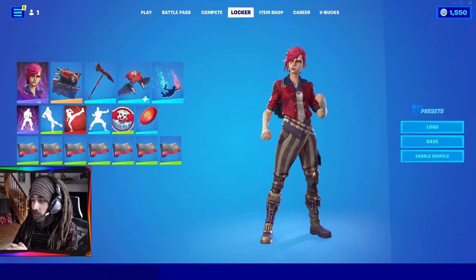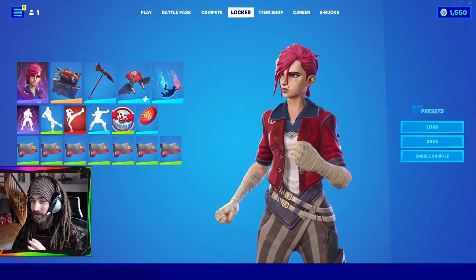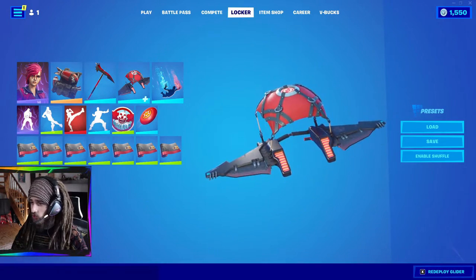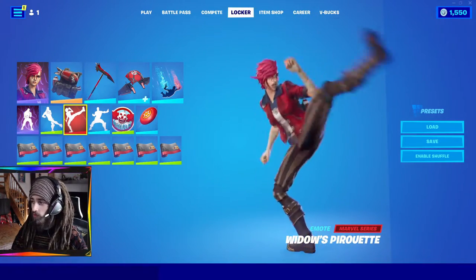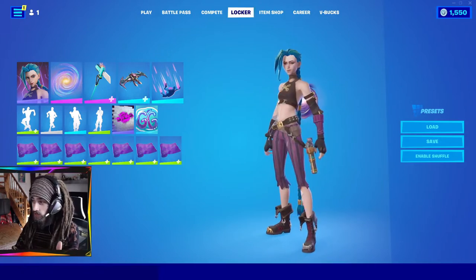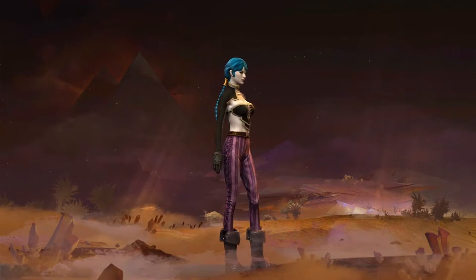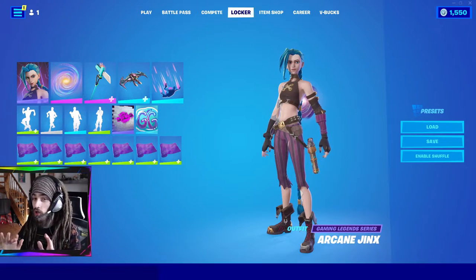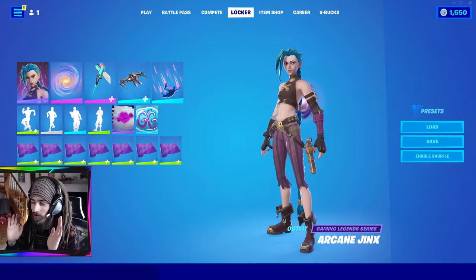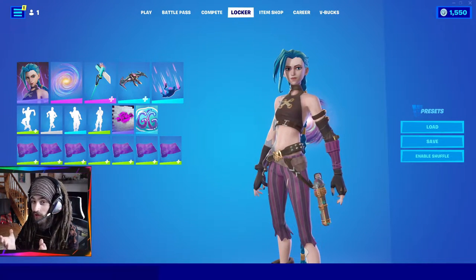I've never played League of Legends at all — it's kind of crazy that I have the skin in my locker — but the Arcane show on Netflix is so good. I went with a little red theme for Vi, and I'm going to make sure we have some emotes to beat up everyone, because she's a fighter. You also have to have Jinx — a little nice purple and blue theme for her. I actually made this character a replica in Guild Wars 2. The show Arcane on Netflix: I have never played League of Legends, but the show itself is so good. You don't need to know anything about League. I can highly recommend watching it if you enjoy good animation with great story and characters.